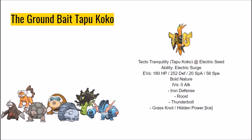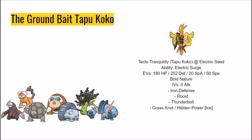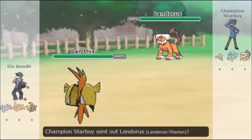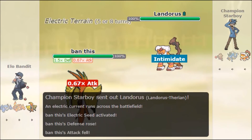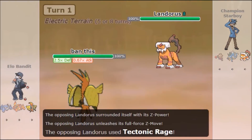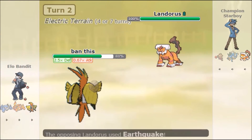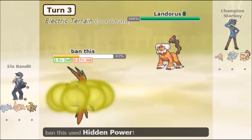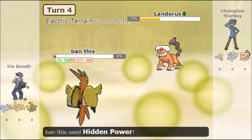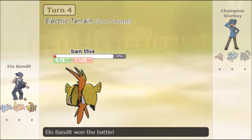This set still beats the things that Tapu Koko is supposed to beat, like Gyarados, Mawile, and Mega Pinsir, and it actually has a better matchup versus Zardax than standard Koko does. In an example battle with Tapu Koko versus Landorus, Tapu Koko's Electric Seed goes off immediately, Iron Defense fires before Tectonic Rage, and Tectonic Rage only hits for about 70%. Dawn Wings Necrozma and Golurk don't hit much harder either, so you'll see a 2-hit KO easily after tanking another Earthquake.